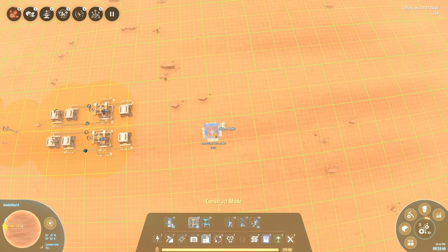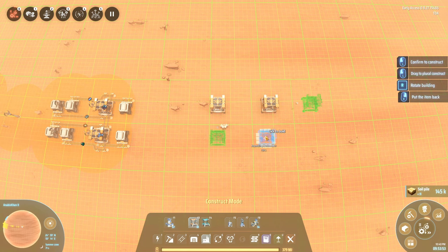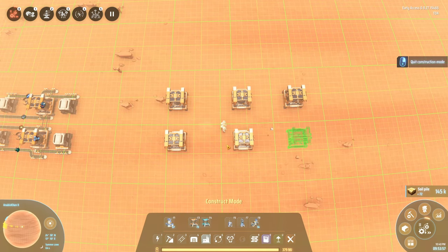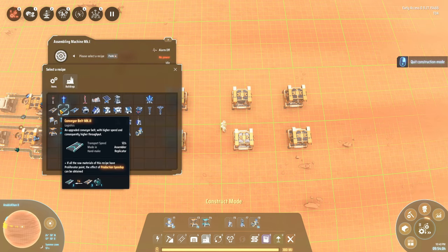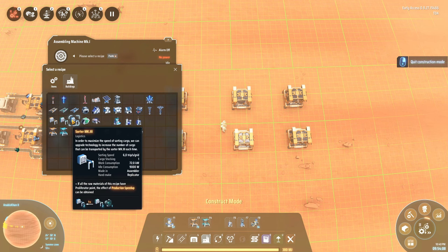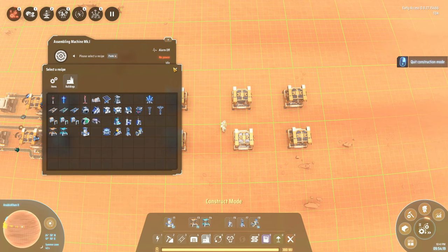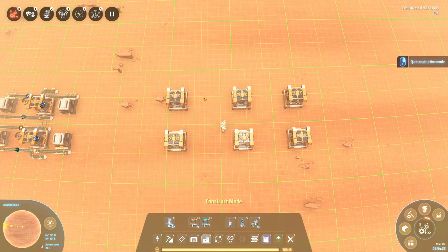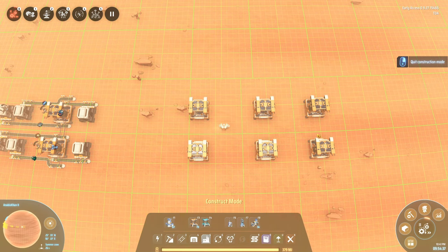Something else we want to fix is the production of belts and sorters. We're going to make Mark 1, Mark 2, and Mark 3 belts, as well as Mark 1, Mark 2, and Mark 3 sorters. The reason I want to group these together is very practical: to make Mark 2 belts you need the Mark 1 version along with turbines, and to make Mark 3 sorters you also need turbines. These actually share a lot of resources and benefit from being fit together. I leave a lot of space in between because I want to be able to proliferate at some point.